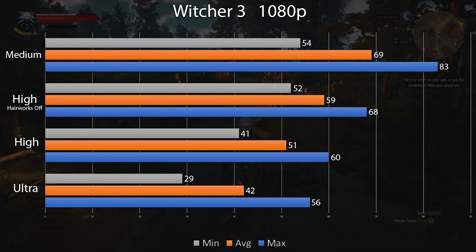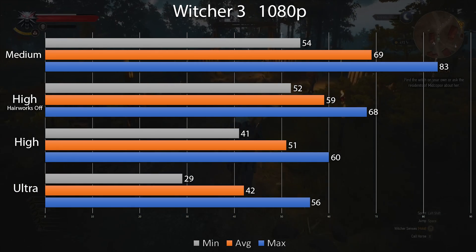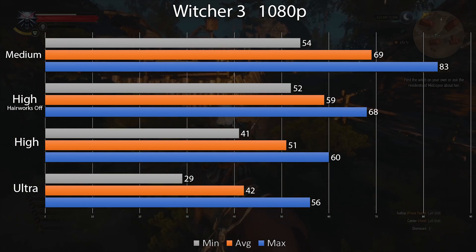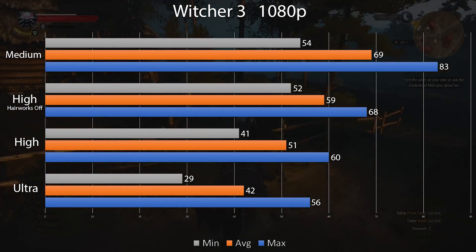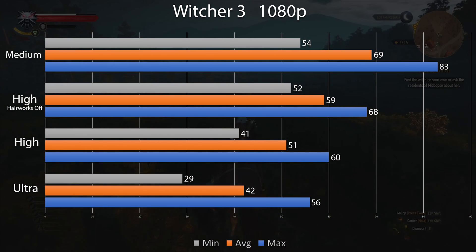Moving on to some more demanding games such as Witcher 3, I tested the presets, and as you can see, the 60 FPS average point is at the high preset with HairWorks off. Playing at ultra still yields over 30 FPS, which is still very playable, especially coming from a console. But the point is this is a budget build, and you can play a lot of demanding games at a great FPS.